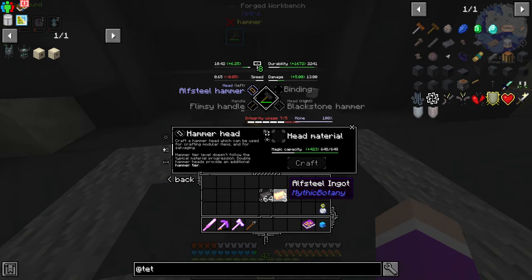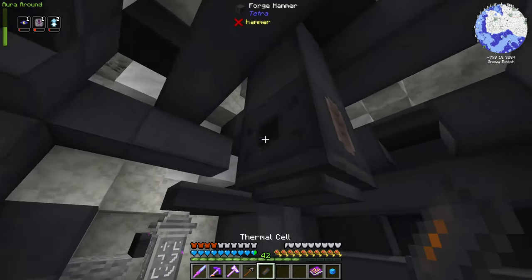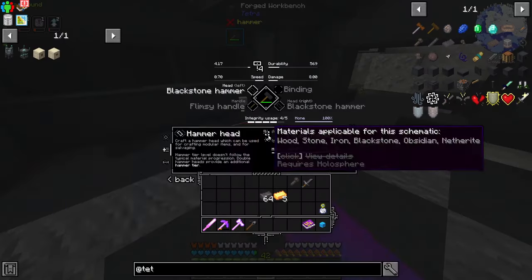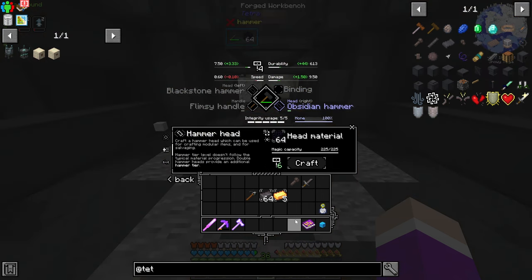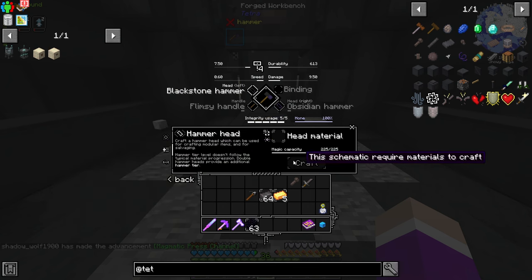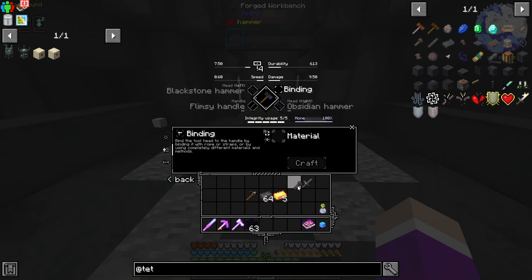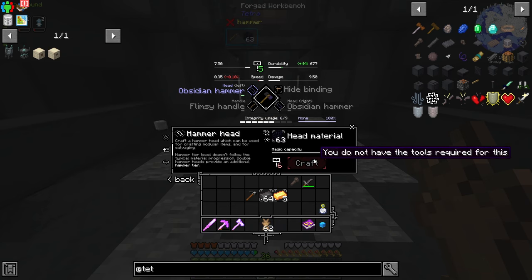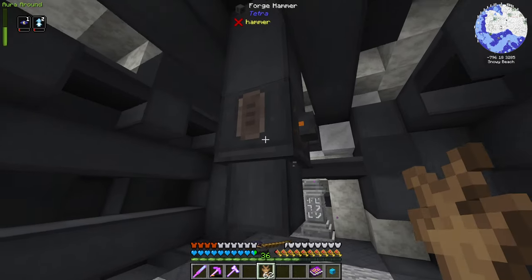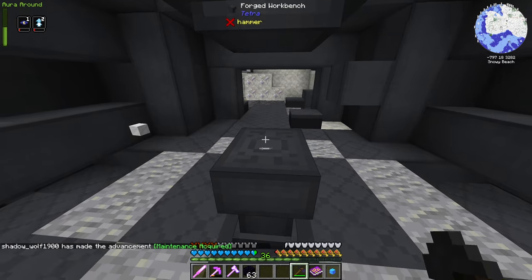It doesn't seem like this tool works as a claw, so I probably need to change to a different tool. If we grab out the netherite and the Alph Steel, let's see if we can upgrade this hammer to netherite. It turns out this hammer doesn't class as a netherite one. Maybe this thermal cell isn't actually charged — it's full. I guess I do need a different claw tool. Let's take out this hammer and head back. I think I actually selected too much of a high material. It seems obsidian does work — that did definitely work there.